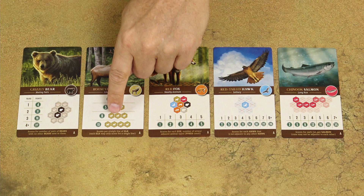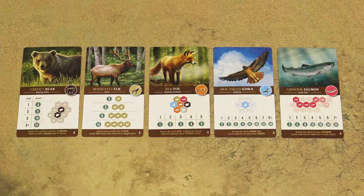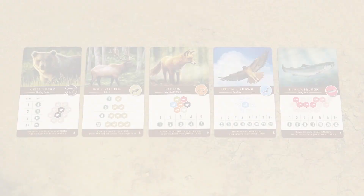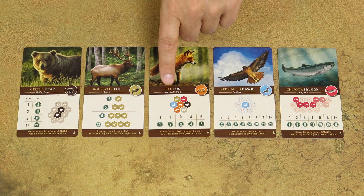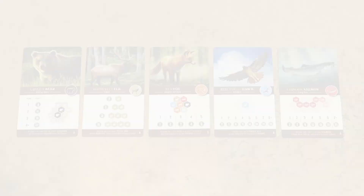So here we have 2 lines of 2 elks. Foxes score victory points based on the number of unique animals adjacent to those foxes, including other foxes. However, the maximum is 5 victory points. Here we have a fox scoring 5 victory points for 5 different animals adjacent to it. This one scores 3 victory points for 3 different types of animals adjacent to that fox, including other foxes.